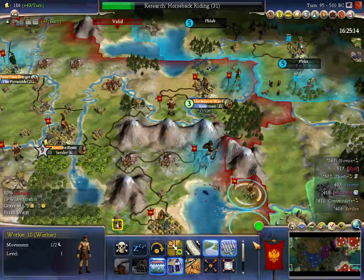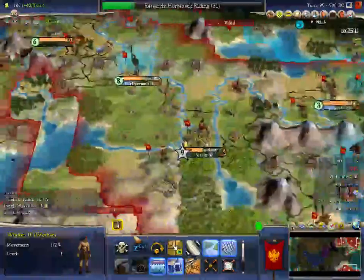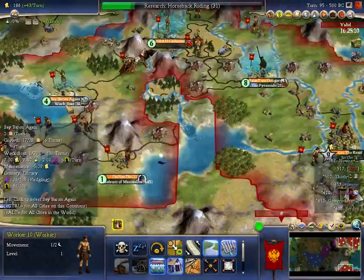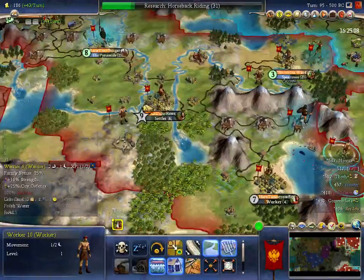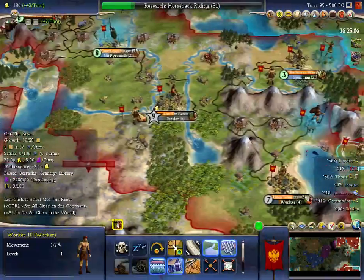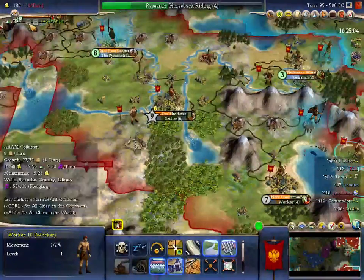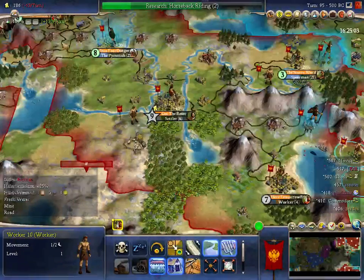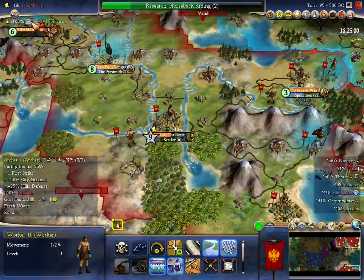I might actually have to do horseback riding and arguably ought to start it this turn. Because I am really running out of stuff to build, and I've tried perhaps to put it off a bit too long. Perhaps it would have been wiser to make the Great Scientist from Got the Reset, rather than wait for a library from Say Baron Again to do that — and I wouldn't be delaying tech as much.